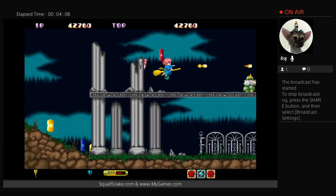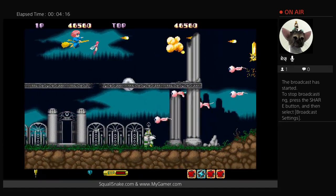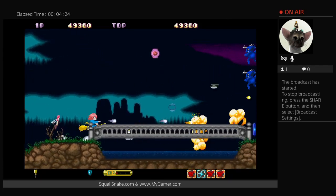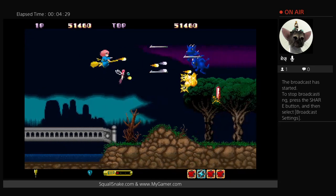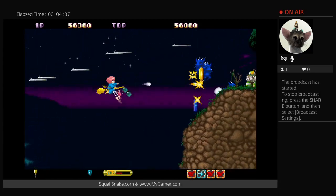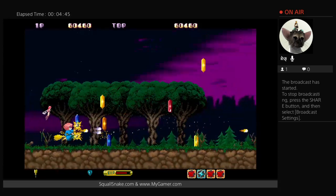At least in the arranged version — this is the original version — you had lives and continues, and every time you die your score goes down, but you can just continue from where you are. I like that because this game gets pretty crazy, especially in the later stages. It's not like R-Type where one hit and you die and go back to a checkpoint. Here they let you continue from where you are. I'm trying to juggle these crystals — I don't want to lose them.